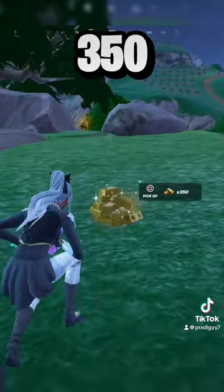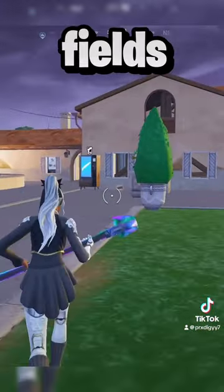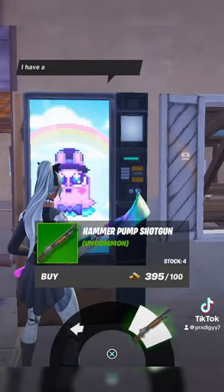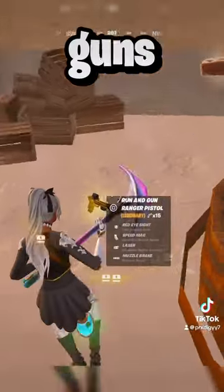Once you interact with the egg, it's gonna give you 350 gold that you're gonna wanna take back to the vending machine in Fencing Fields. Once you interact with the vending machine and buy something, it's gonna make a noise — this means you've done everything correctly and you should now get gold guns from all your chests.